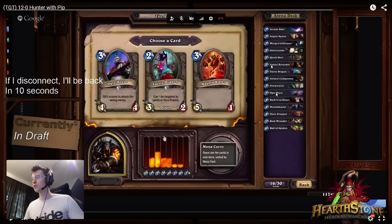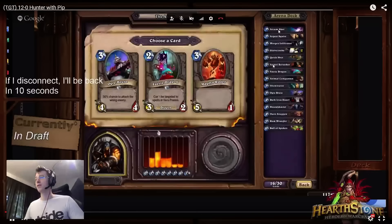We have an Animal Companion, an Ogre Brute, an Illuminator — already three 3-drops. I'm generally looking for four to five 3-drops, that's usually enough for the curve. So when I'm looking at my 2-drops — I've got a Fairy Dragon and an Amani Berserker, one less than the 3-drops. I usually want to have six playable minions on turn 2. Dire Wolf for instance is not a playable minion on turn 2 — it's a utility minion. So here I'd just pick up the Fairy Dragon.